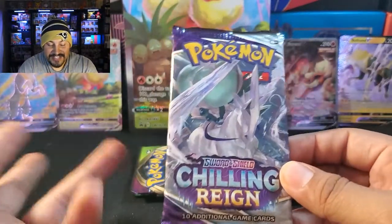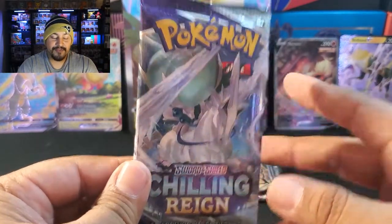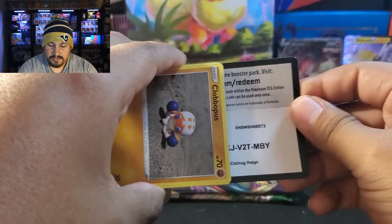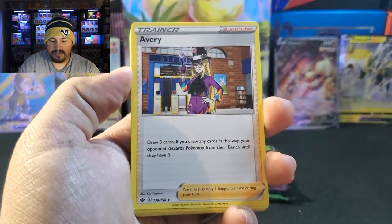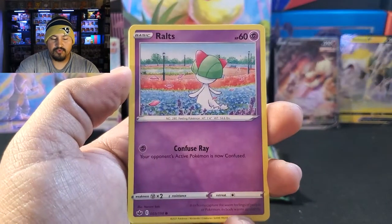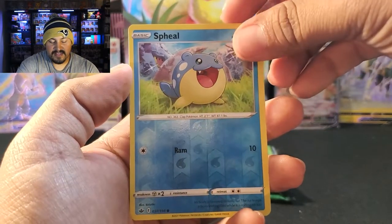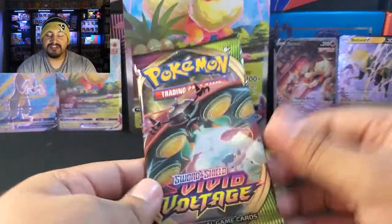Chilling Reign up next. My luck has been really good with packs outside of boosters right now, so I'm kind of staying away from boosters for a little bit. We have Fire Energy, Avery, Flaffy, Klara, Clobbopus, Marnie, Raihan, Castform, Snover. Reverse is a Feelin'. And a Spiritomb non-holo. Okay, kind of expected that after getting two good Ultras.